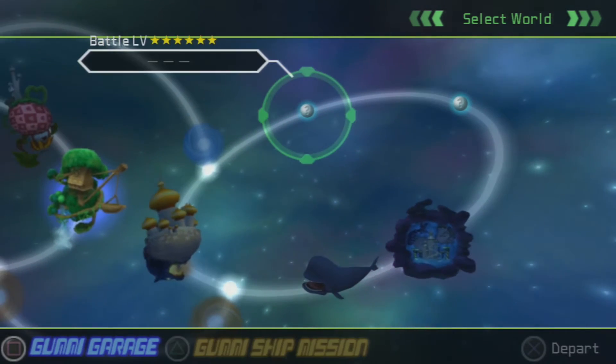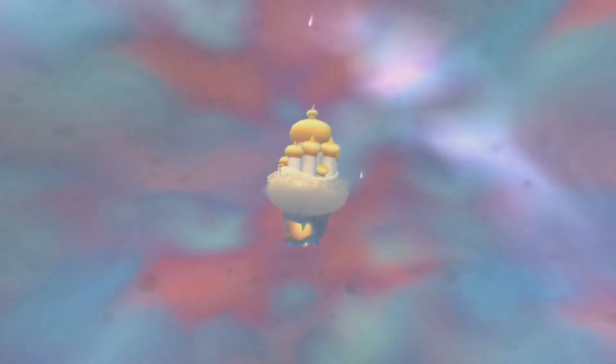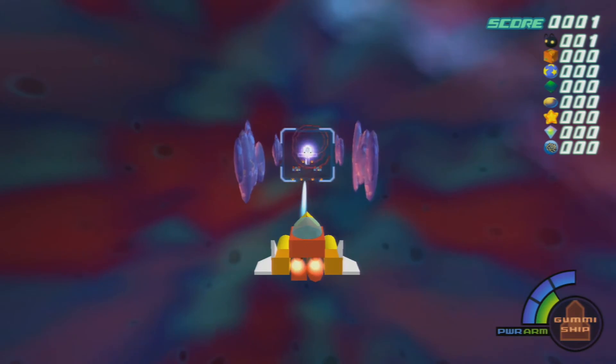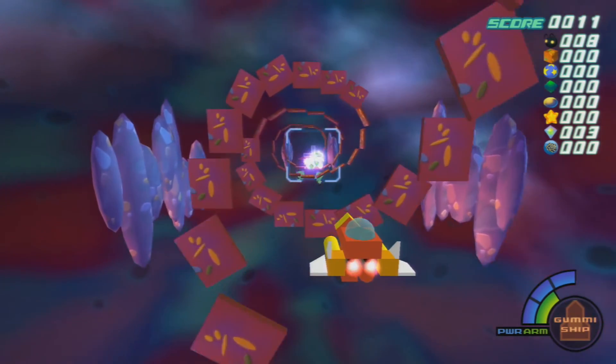Let's board the Gummi Ship one more time. Should I head back to Traverse Town? I don't think there's anything I can do there. We need to go to Agrabah — the battle level is 7 there and we have a level 6 stage available too. We're going to warp drive to Agrabah and from there select another world. I don't think we really confront Hades much to be honest — well, we do have a Hades Cup down at Olympus Coliseum, but I don't think there's really any story reason.